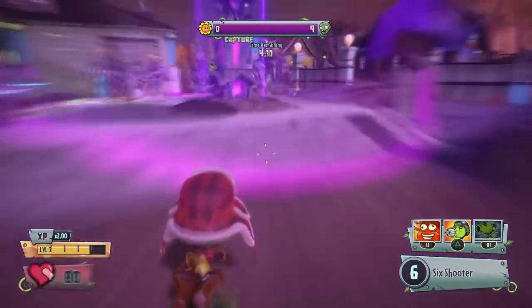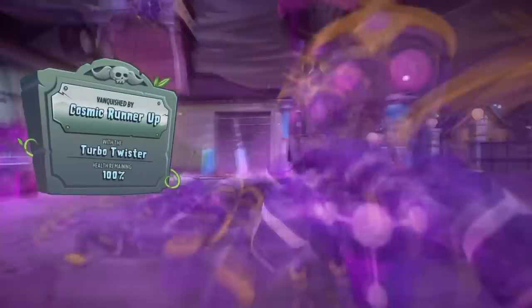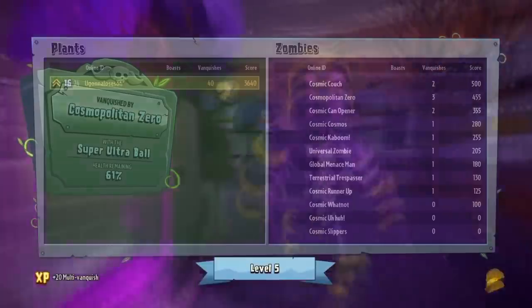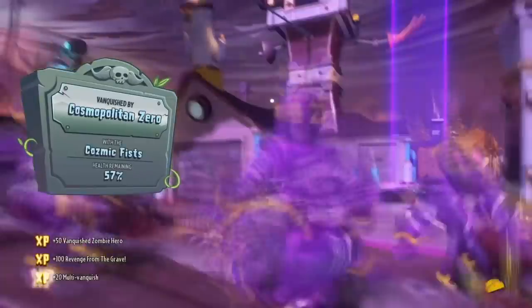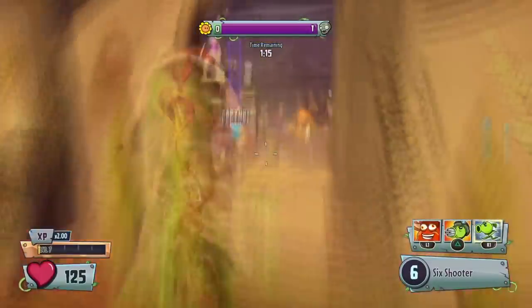I'm just speeding up this part because you guys know the cycle: run in, beanbomb, go in again, beanbomb, etc. The cycle just continues for about six and a half minutes. The rewards aren't that great — you only get like 4k per run. But if you do this twice, you can pretty much prestige one character, which is already 20k, and do some work on another peashooter.